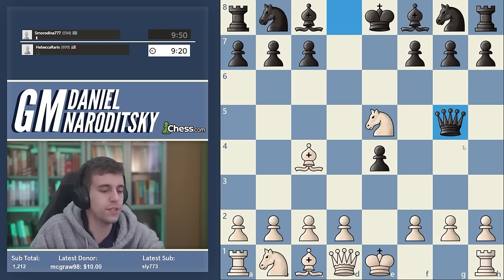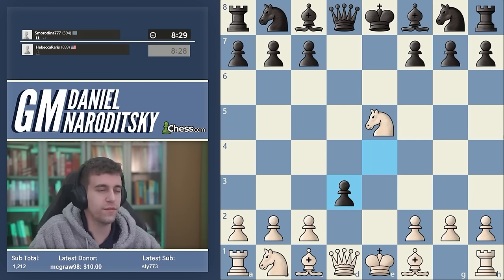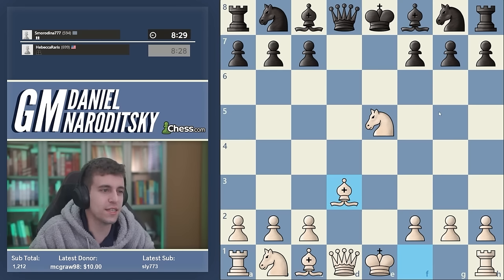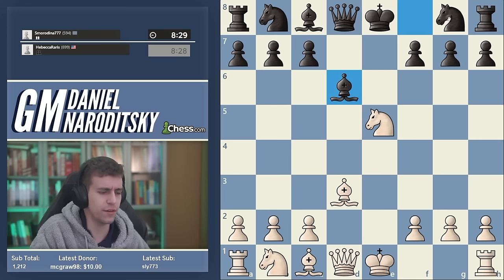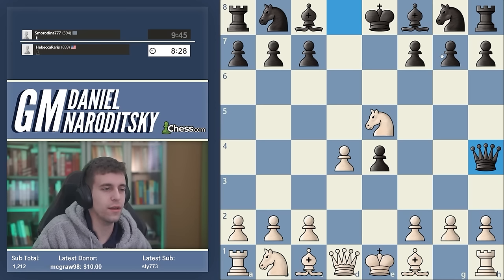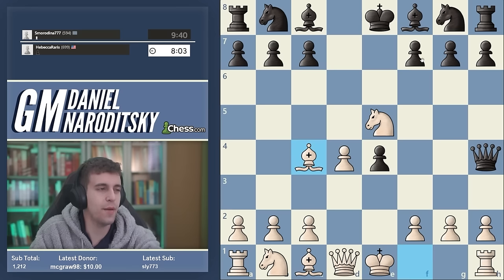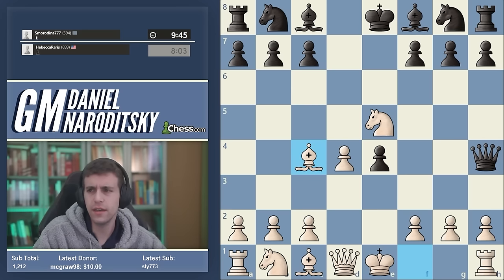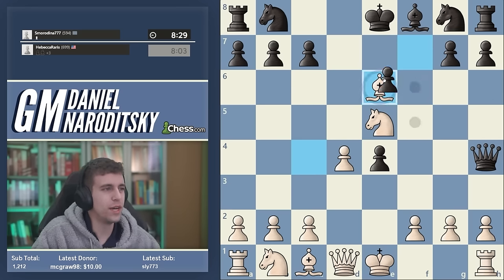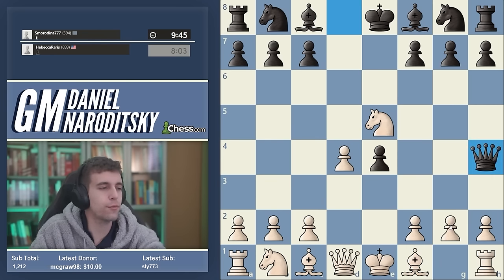The best move is bishop c4, but we decided to play it safe with d4. If I were playing black I'd play en passant, and we can take with the knight or bishop — white is slightly better, but it's a modest advantage because black should be able to equalize with careful play. There's stuff I don't know in the opening, and you can't know everything. But queen h4, bishop c4 is already a disaster, and obviously knight f6 loses the game.